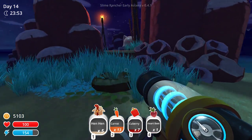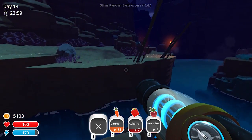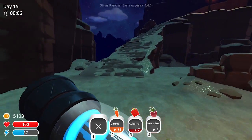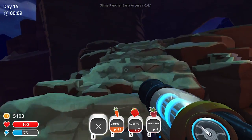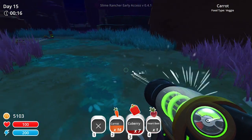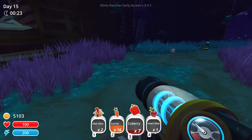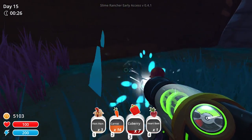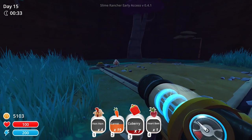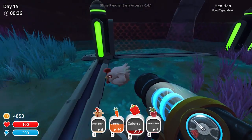All right, let's feed the gordo. I didn't expect this to turn into an adventure — I just wanted to buy a new plot of land. Pucker up, there you go. With the overgrowth spawning chickens at random, it would be a nice place to keep them. Got some hen hens — no wonder they call it the overgrowth, there's so much tall grass. I'll make a chicken coop right here — so cute!